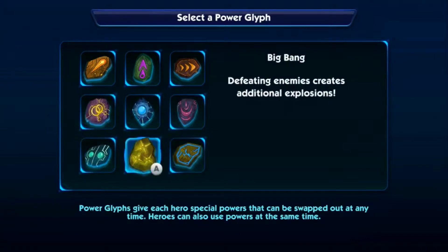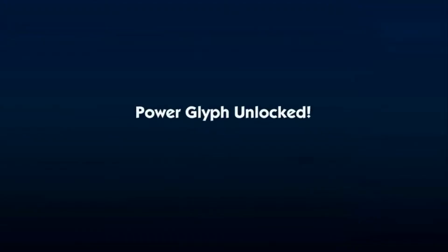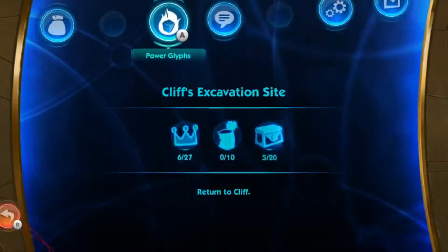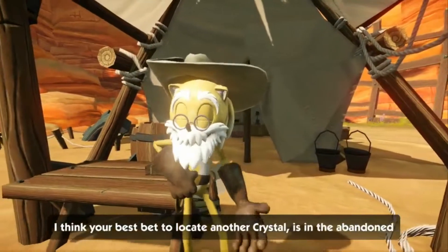For the specific reason that Bloody Mess is kind of fun in the Fallout games — it makes enemies explode more when you beat them up. So we're pretty much going to put on Big Bang and never remove it, because what you saw from the selection of glyphs we had was all we had.